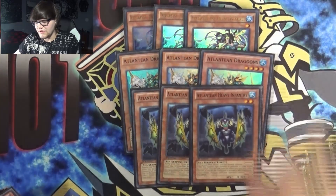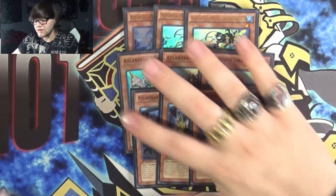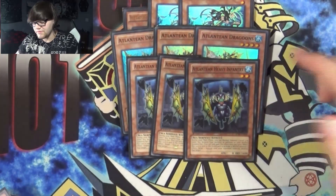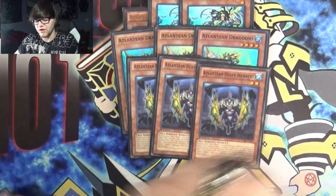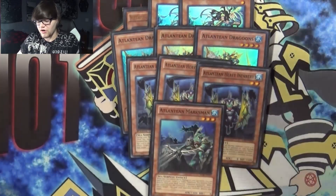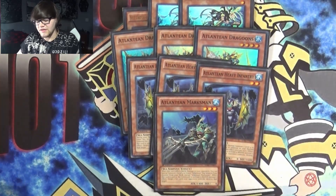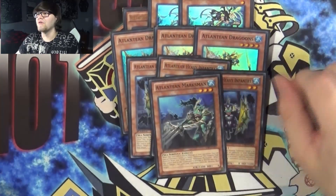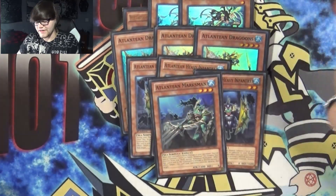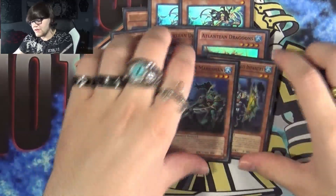Three Heavy Infantry. This card allows you an extra normal summon for a Sea Serpent-type monster during your main phase, and then if sent to the graveyard, you get to destroy a face-up card your opponent controls. Same thing with Marksman — well, not the same thing because it does something different — but its sent-to-graveyard effect destroys a set card. One of those would be okay. As far as the other effect, it doesn't really matter because you don't summon this. That's it for the Atlanteans.